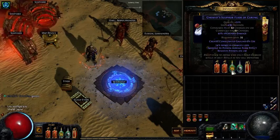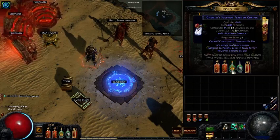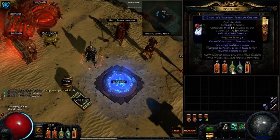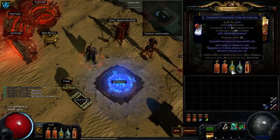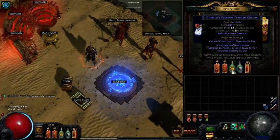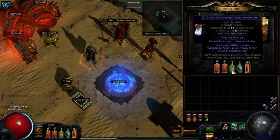The other flask I use is a Sulfur Flask. This might seem like an uncommon choice, but the biggest reason is whenever we're under the influence of it, we get 40% increased damage. Given that we're on the south side of the tree and trying to boost our damage as much as possible, that's why I've opted for this flask. Additionally, because when you're winding up with your Blade Vortex stacks you're standing in place, the regen from the consecrated ground is also nice.